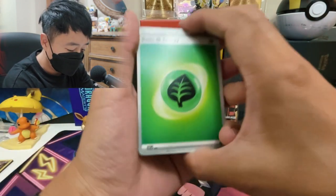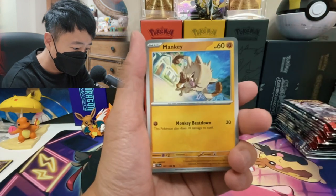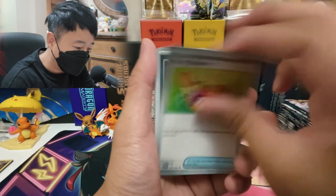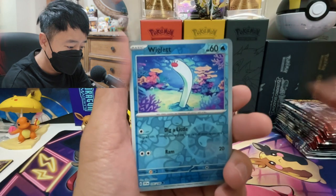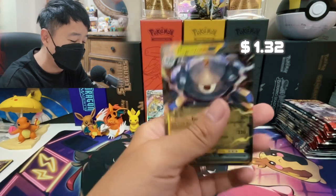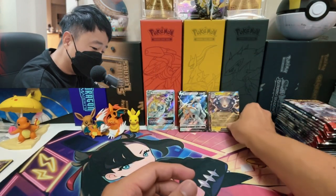Let's see what we can get. We got Leaf Energy, Shroomish, Mankey, Garchomp, Capsakid, Picnic Basket, Bombardier, Hypno, Wiglett, Staraptor, and we got a Magnezone EX. Oh no — that's two pulls. Two pulls from Scarlet and Violet base. We're moving on to Paldea Evolved.